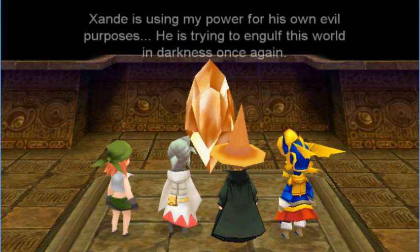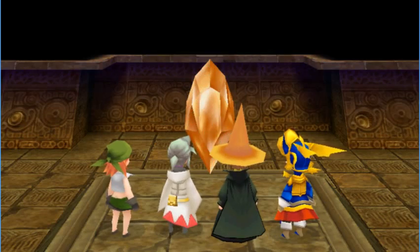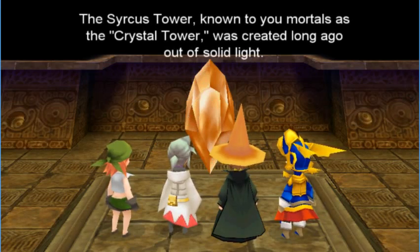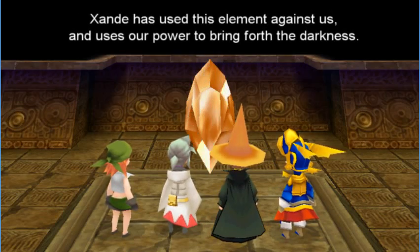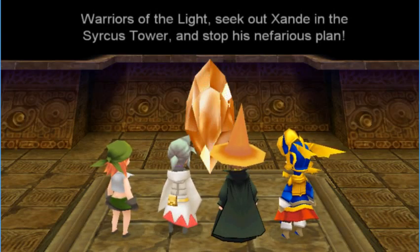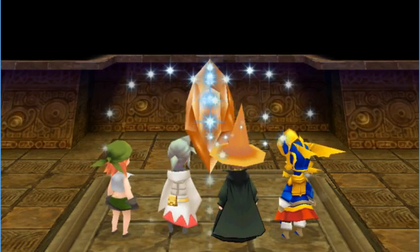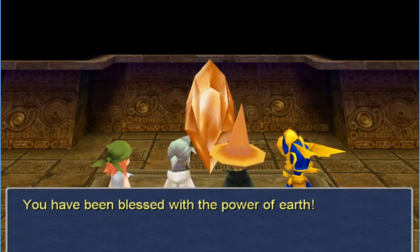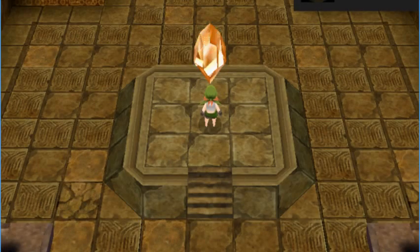Warriors of Light — Zand is using my power for his own evil purposes. He is trying to engulf this world in darkness once again. I will bless you with my power and use it to banish the darkness that threatens the land. The Circus Tower, known to you mortals as the Crystal Tower, was created long ago out of solid light. Warriors of Light, seek out Zand in the Circus Tower and stop his nefarious plan. You have been blessed with the power of Earth! Earth! Fire! I feel like I'm calling on Captain Planet with these four. Quelling the Tremors achievement unlocked!